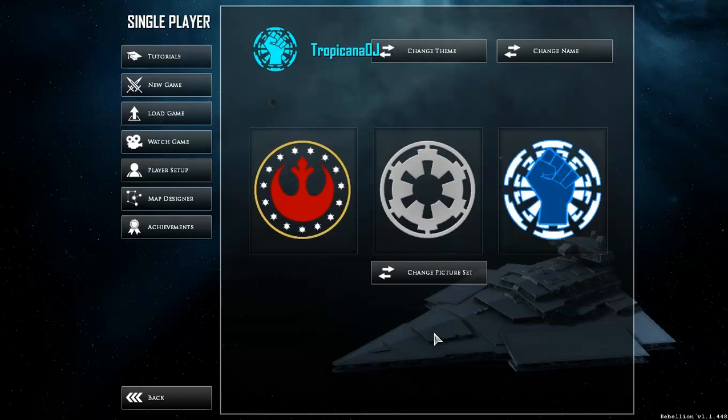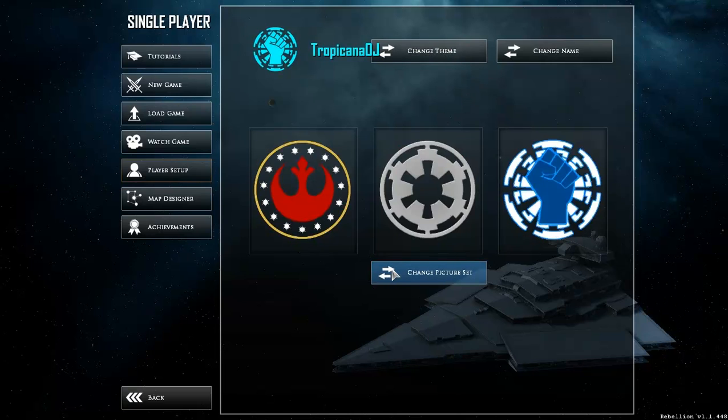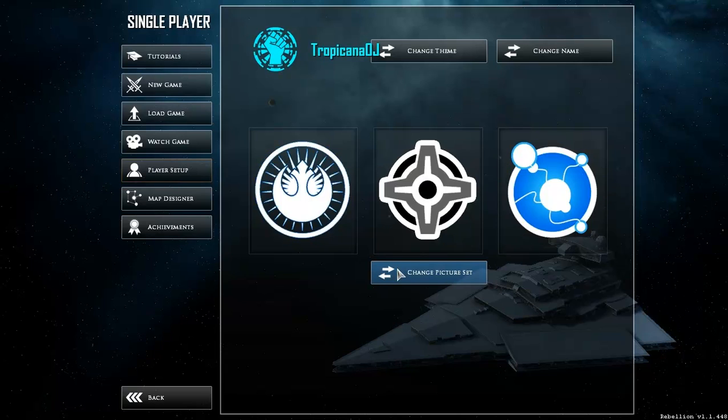Right now we've got the three main factions, all the colors. I'll probably use Empire to start. We've got some other faction pictures available for people who want them — I'm not sure what most of them are; I know that's the Justice Entity, I think that's Rogue Squadron.